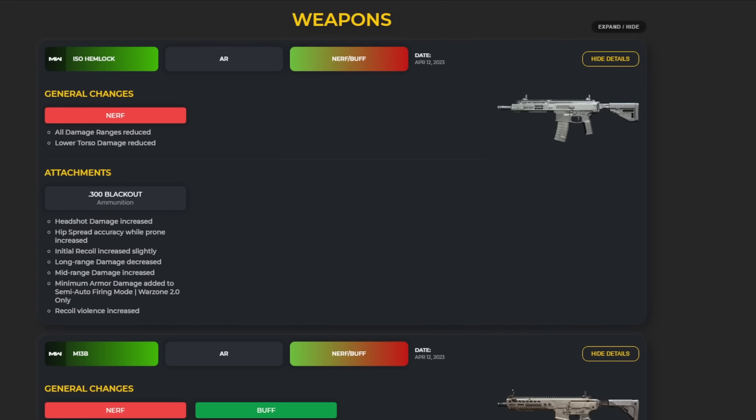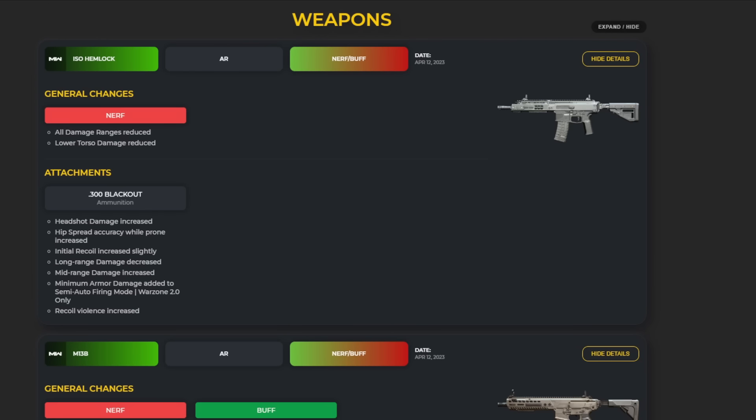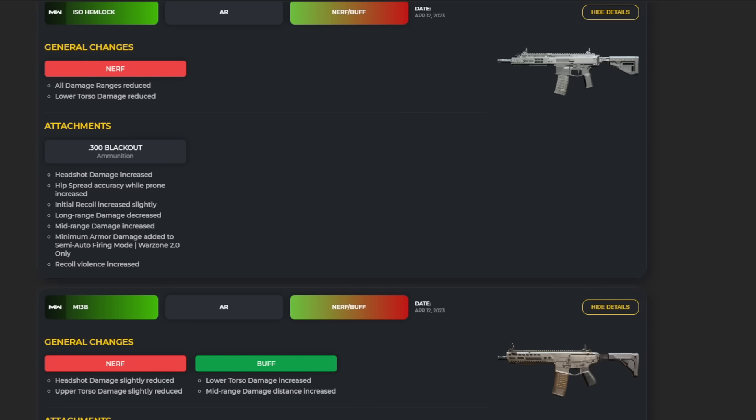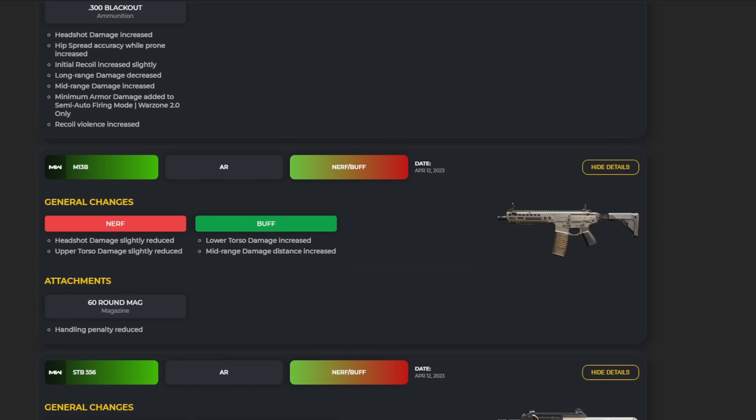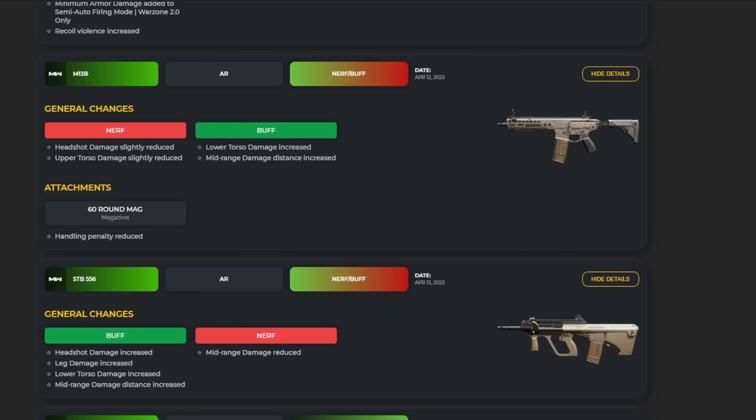Now let's jump into the weapon balances. I'll use a website so you can visually see the changes — feel free to pause to look at the exact details. The ICR Hemlock and ARs in general saw some nerfs and buffs but nothing too dramatic aside from damage reductions. The main focus was attachments, particularly the .300 Blackout ammunition attachments which got a lot of changes — mostly regarding handling and movement, since attachments impact movement in the biggest way.